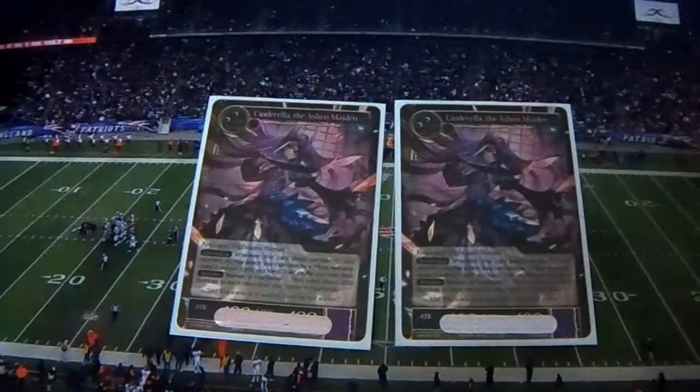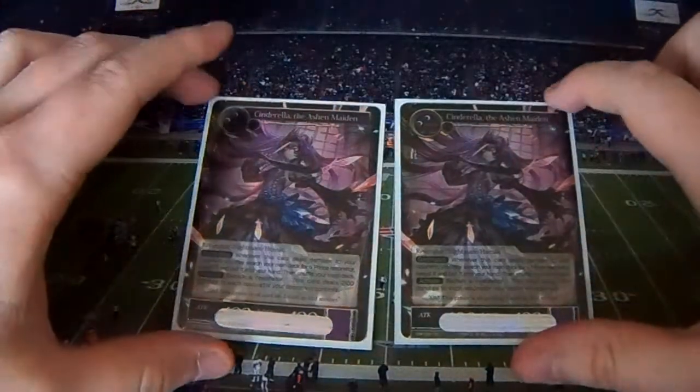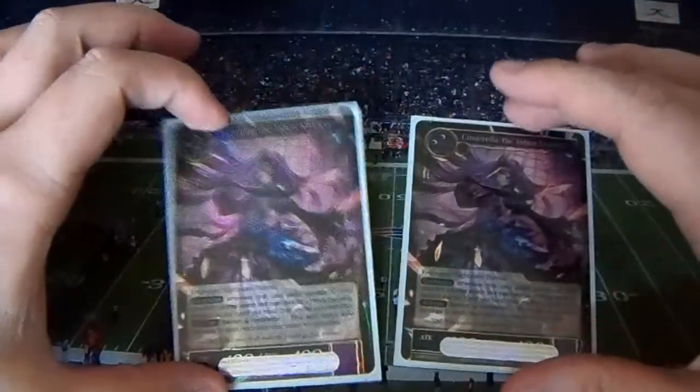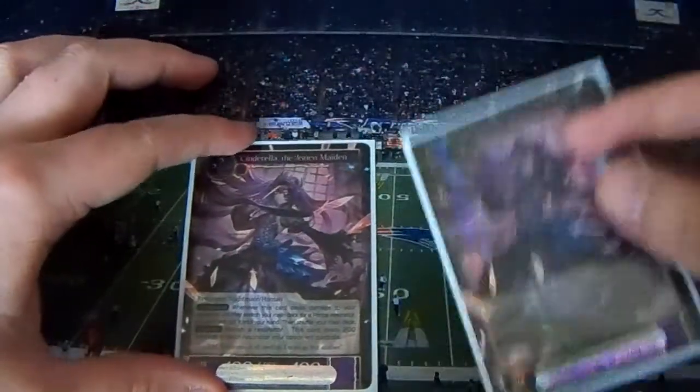Two Cinderella, the Ashen Maiden. She can be a board wipe on her own, especially against mono red decks and Wizard of Oz or Yellow Bird of Grote or whatever it's being called. For two black, she comes into play as a 4-4. If you have the Slipper, she can become a 1000-1000. And you can sacrifice any resonator or herself to deal 200 damage to your opponent's board.